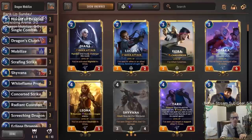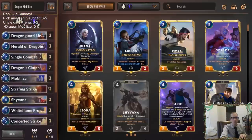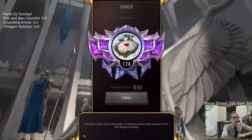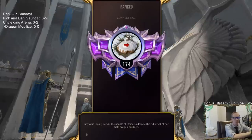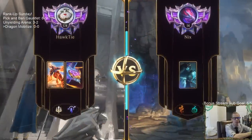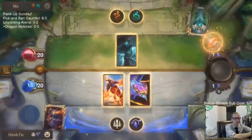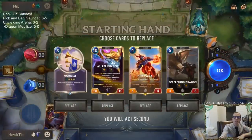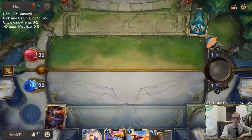We have all nine of the strike cards in here, and all of those strike cards work great with Radiant Guardian as well. That's going to be our deck - Dragon Mobilize. We're going to play it five games in ranked. We have Skies Descend as our Aurelian Soul champion spell. Game one: opponent has Mordekaiser the Undying with Bilgewater to grant our things vulnerable.